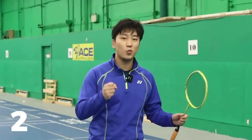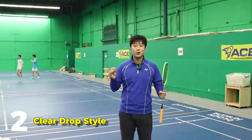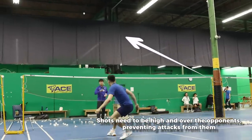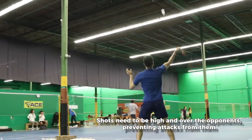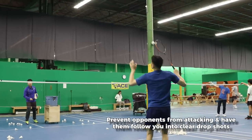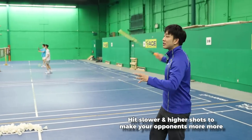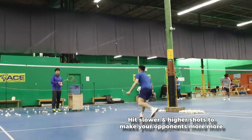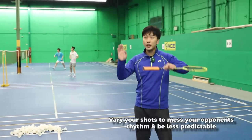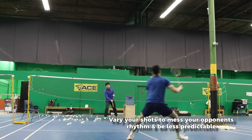Do you like to play with more patience, more rhythm, more control? Do you like to move your opponent around? The second playstyle is for you — this is the clear-drop playstyle. When you're playing this style, you want to make sure all of your shots are higher and over the person's head to prevent them from attacking. You have to prevent your opponent from attacking and get your opponent to follow you into a clear drop. So we want to be hitting slower net shots, higher clears, slower drops, moving our opponent around. We don't need to rush — we just need to stay in position. Vary between higher shots and flatter shots on your clears to mess up your opponent's rhythm and look for that opportunity to win the point.